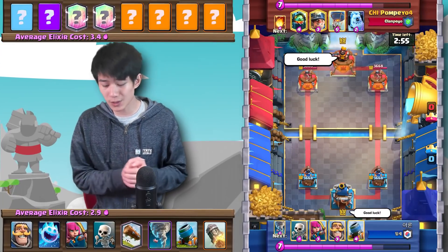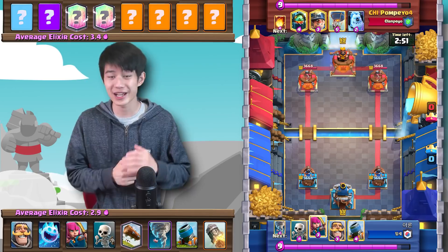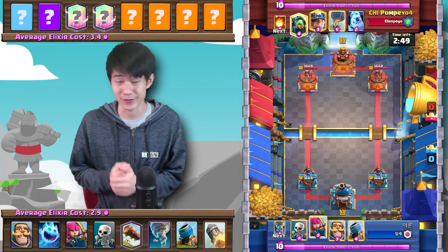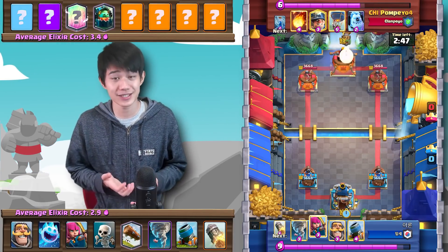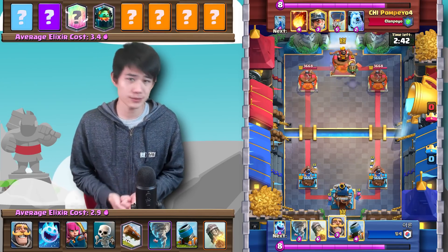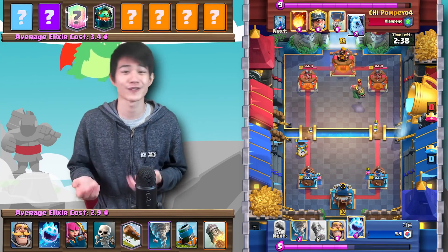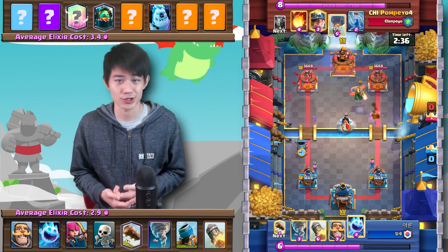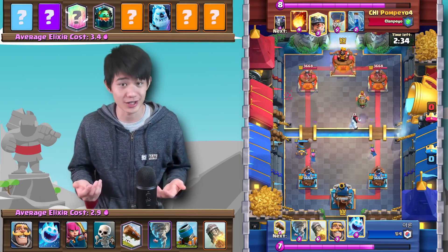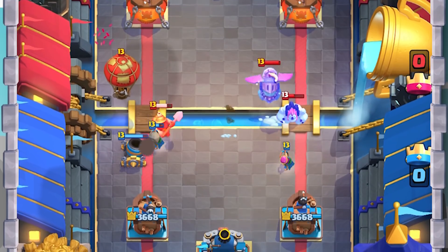This next match is against none other than Pompeo, who is honestly one of the greatest ladder players of all time, and he's obviously going to be playing his own Pompeo balloon deck. Normally most balloon matchups are relatively good — you have the Rocket for the Balloon and the Tornado to pull it wherever you want. But if the Balloon player knows what they're doing, these matchups can be surprisingly difficult.